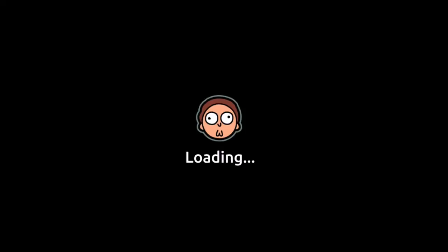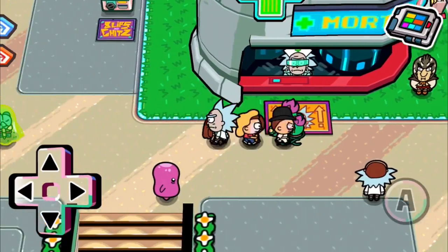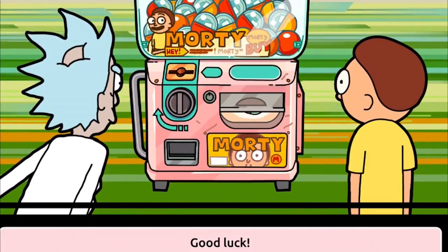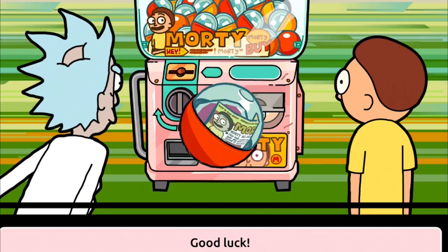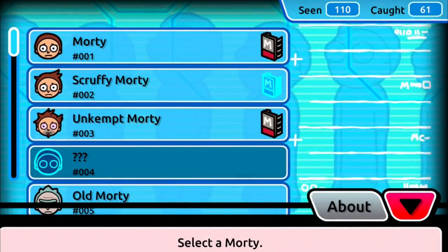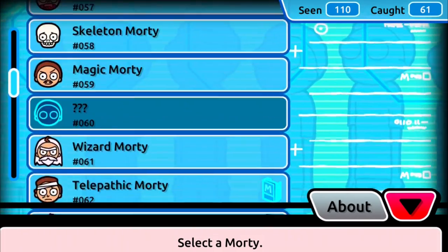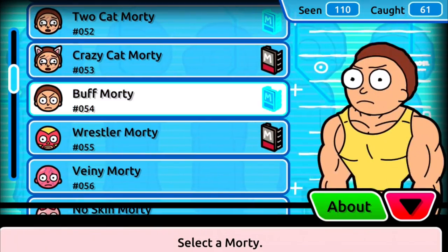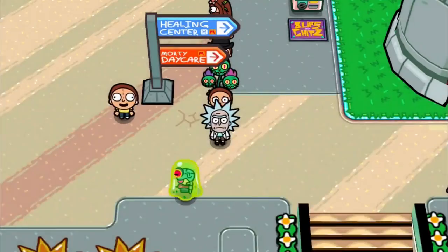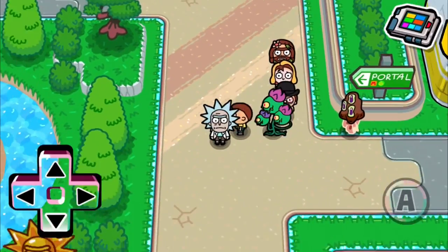Let's see how many more badges we need until we can face the next Rick council member — there are only two left and then we get the portal gun. 10 more badges, which is going to be a long time. We got two coupons today — let's use it. We got Beard Morty, another Morty added to the collection! We've seen 110 and caught 61 so far. There are 178 total, so we're about two-thirds of the way there — we'll eventually get every single Morty.